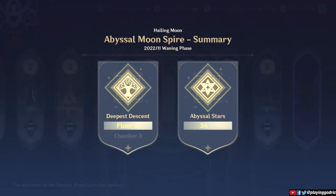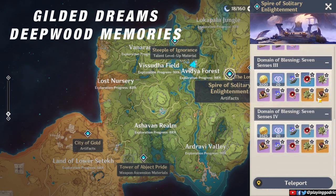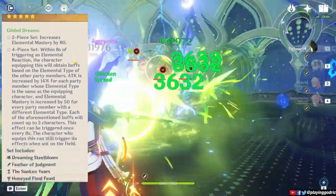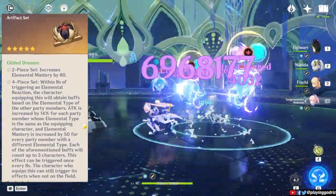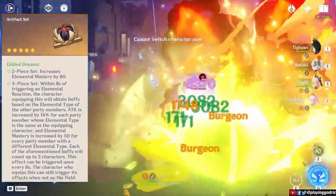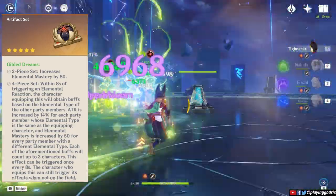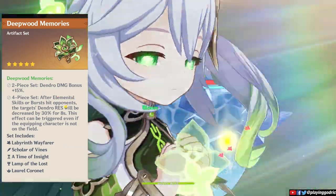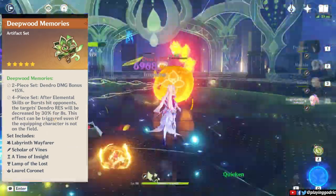Meta-wise, the Spiral Abyss forces us to use dendro — at least in the current patches. That's why the first on our list is the Gilded Dreams and Deepwood Memories domain. Gilded is intended for direct DPS characters focused on raw elemental damage buff, attack, and elemental mastery — notable for elemental reaction focused characters. It's not specific to dendro reactions; players are just inclined to use it on dendro teams because it procs a lot of reactions, especially in Bloom and Hyperbloom teams. Deepwood is for dendro characters or a dendro support, albeit losing the two-piece dendro damage effect — since it reduces dendro resistance, it should be used within dendro teams.